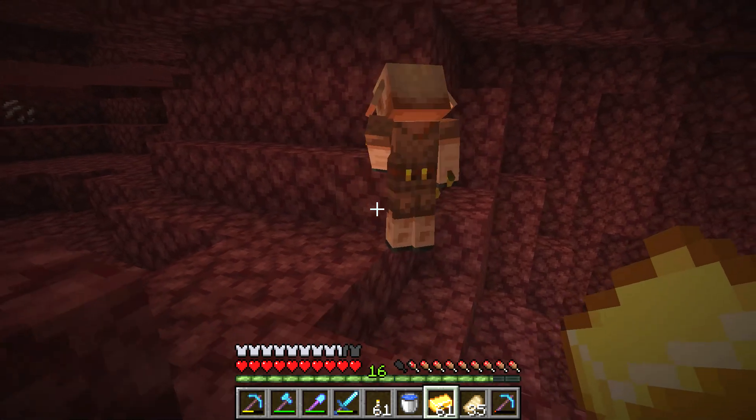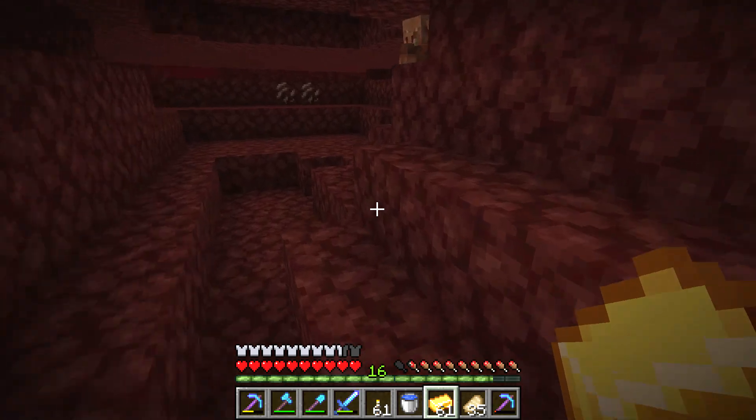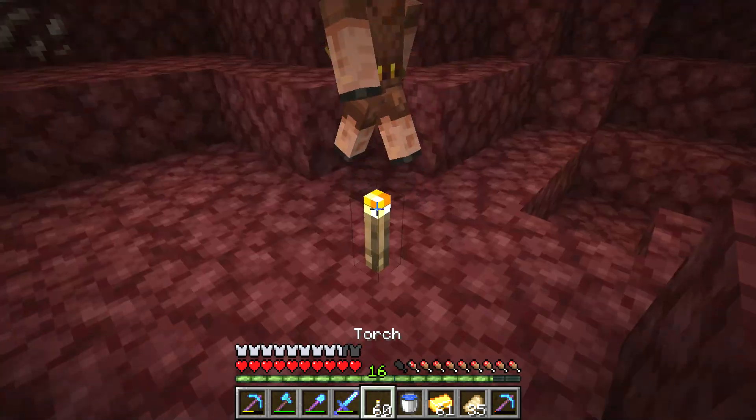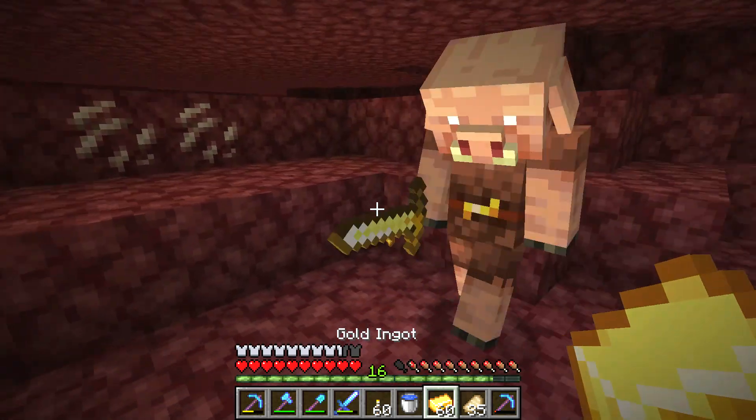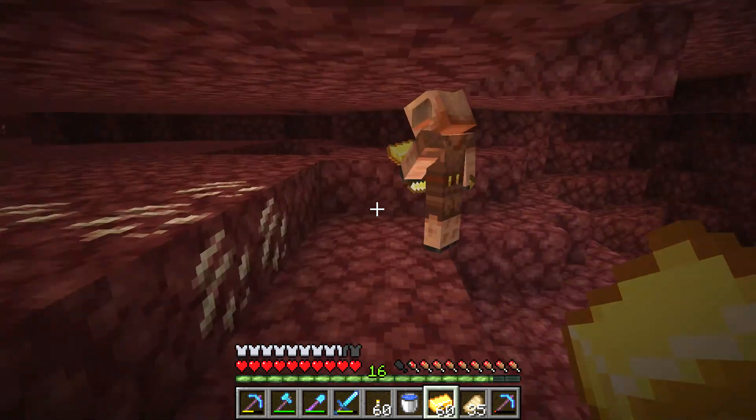And then you can keep giving him gold ingots. Make sure you wear golden armor so he doesn't kill you. And then wow, he gave me 10 leather. Calm down dude, I need to trade. They need to stop running away because there is no other dude to trade with.